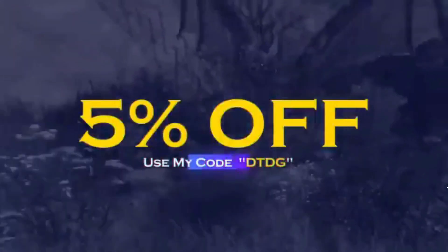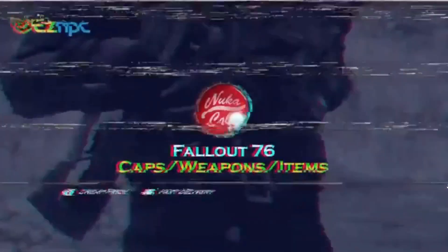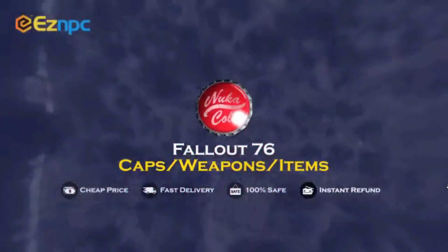If you're interested in buying Fallout 76 caps, weapons or items, check out easympc.com and use my code DTDG for 5% off via the link in the description.